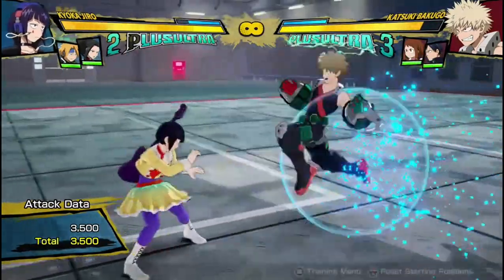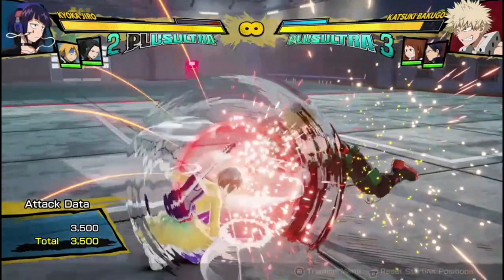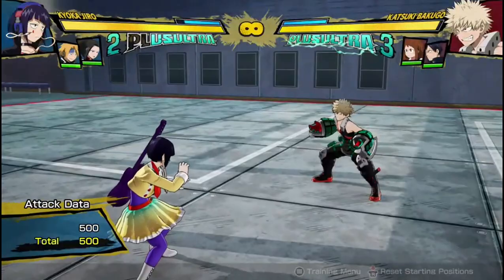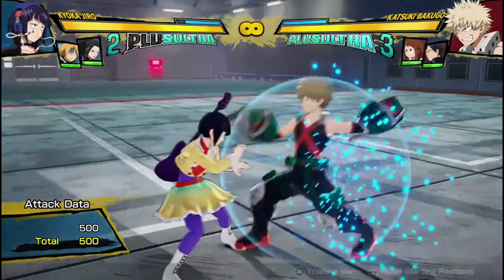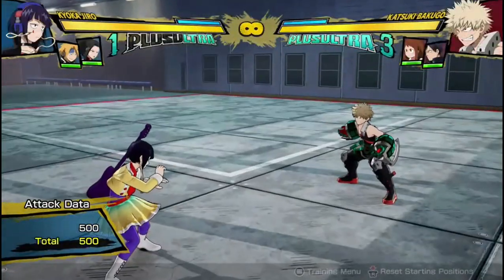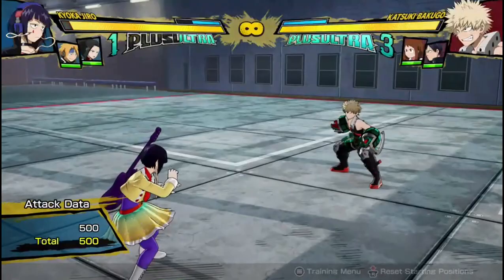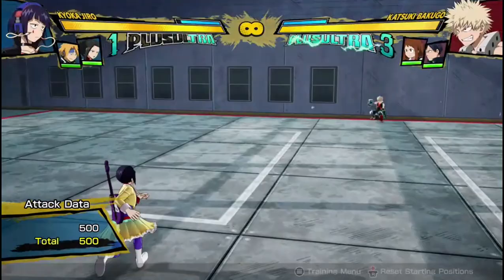That's essentially all I have to say about it. The input — I'll just repeat again — is guard, and the input you would do for an armor attack. So in any attack string, as long as you don't press it right on the frame that you get hit by another move, you can just press it, you'll be in an armored green slow state and you'll get it out no matter what. You'll be invincible, it costs you a Plus Ultra meter, it does barely any damage — 500 damage — and sends an immediate blow, so you're not going to get a combo off anything, just sends them flying away.